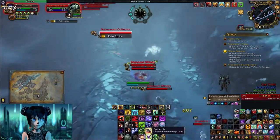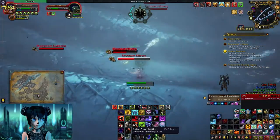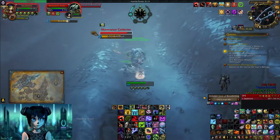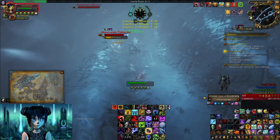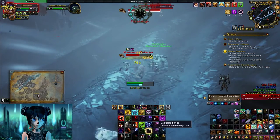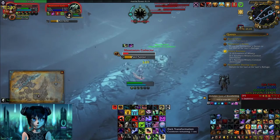We have to collect 10 Essence of Misery. How do we do that? We kill these little guys — they're everywhere in this area, not hard to find. And loot them. It's really important that you loot them or you will not get the item.